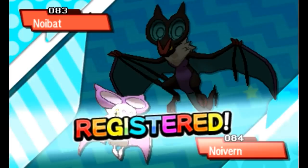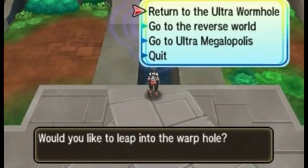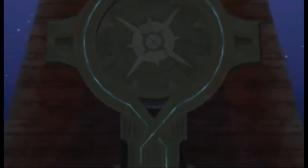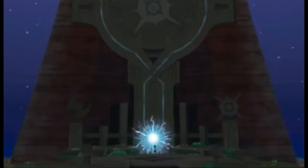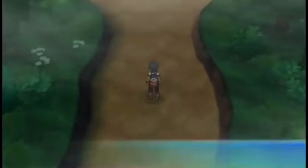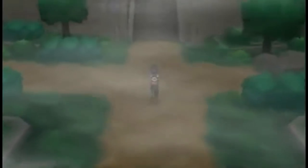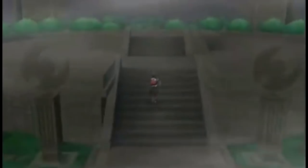Now for Cosmog, which is a bit tricky. If you're playing Ultra Moon, you need to do this in the daytime and have Lunala in your party. For Ultra Sun, be in the daytime and have Solgaleo in your party. Go to the Ultra Wormhole — the reverse world — and make your way to a specific area. I believe it's called the Megalo Tower. Make your way up there and you'll trigger a cutscene event to encounter Cosmog, one of the two legendary Pokemon.